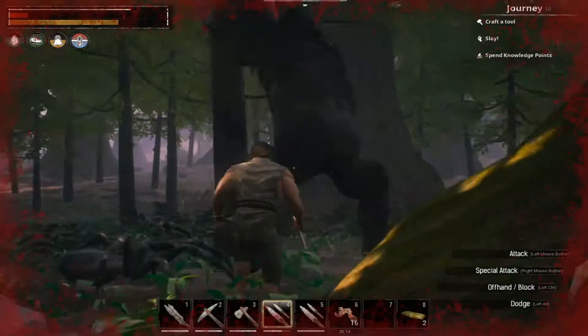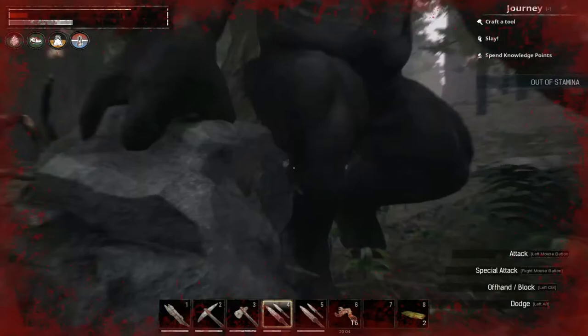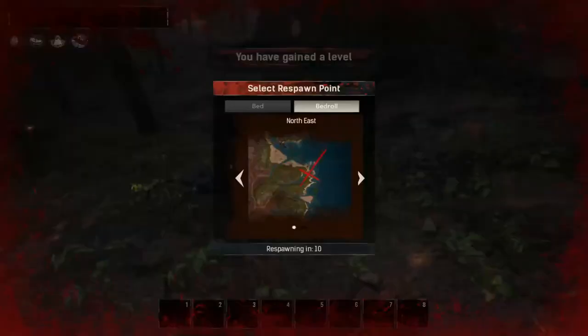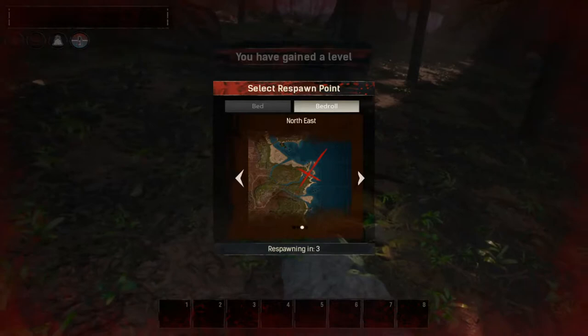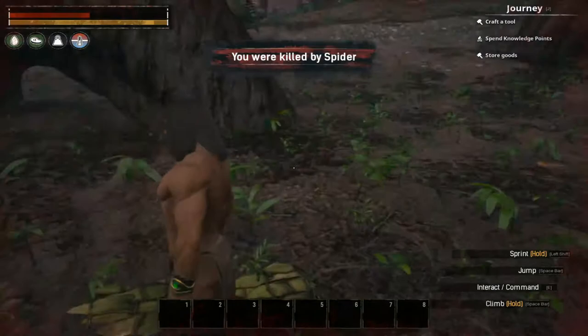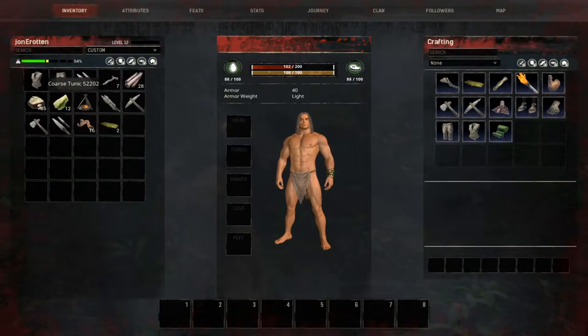I did this video on just a random community server to show you that it is possible. I'm not gonna show you running from this area all the way to the center of the map. Once you've killed one of these — or as many as you feel like to get the skeleton keys — you're just gonna run out of here and avoid everything all the way to the center of the map where the big tall black tower is.